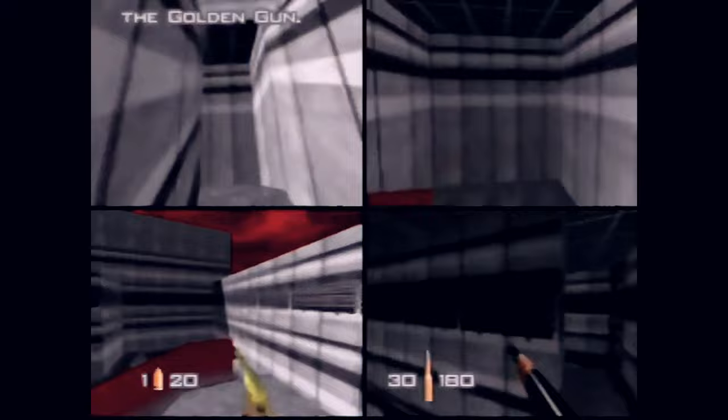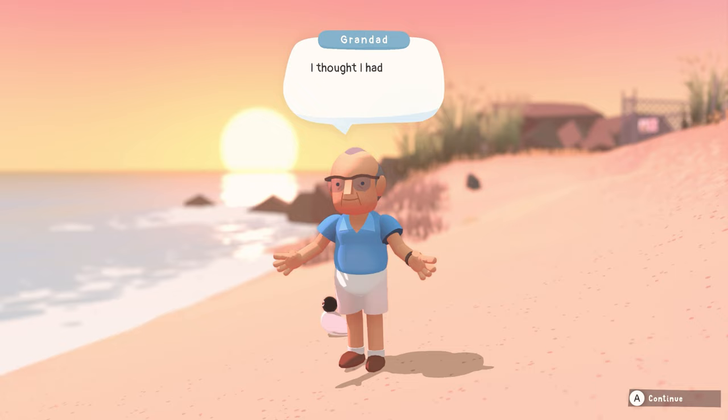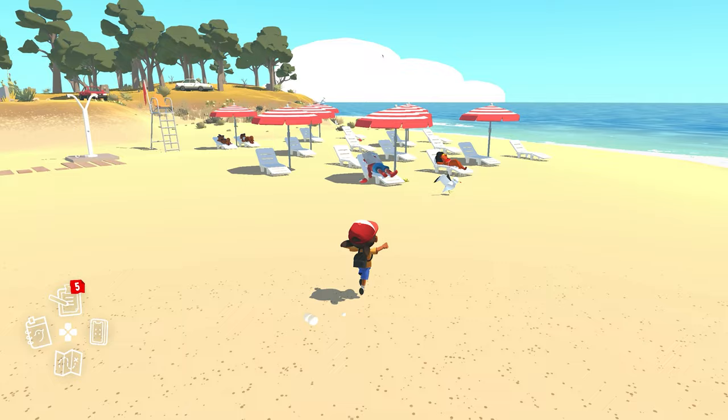So I was thinking about this when we were working on Alba. Being set on an island, Alba has loads of beaches, and if we weren't careful they could have easily looked very similar, making it hard for players to know where they are. So it was important for us to find ways to make them distinctive from each other.